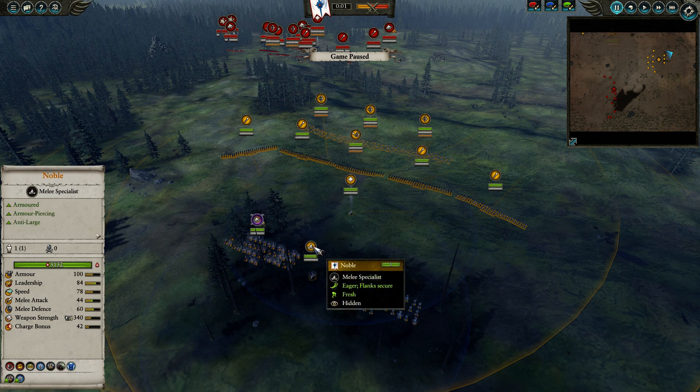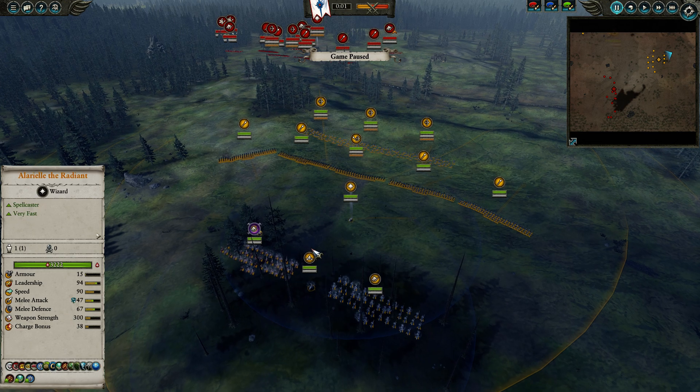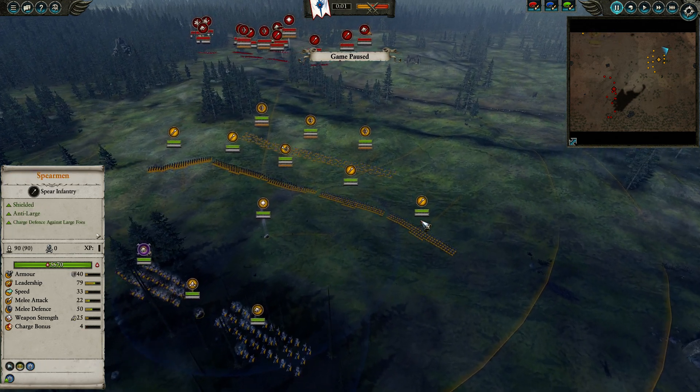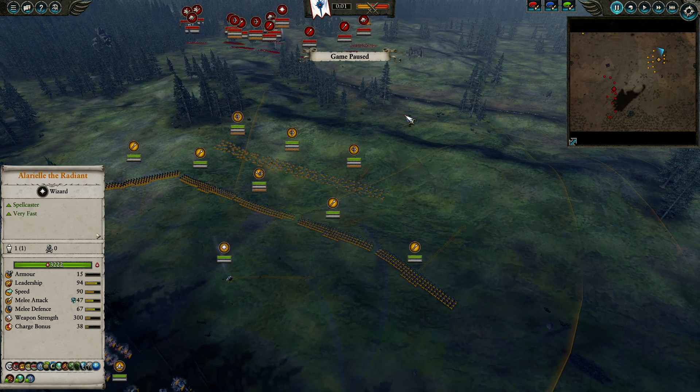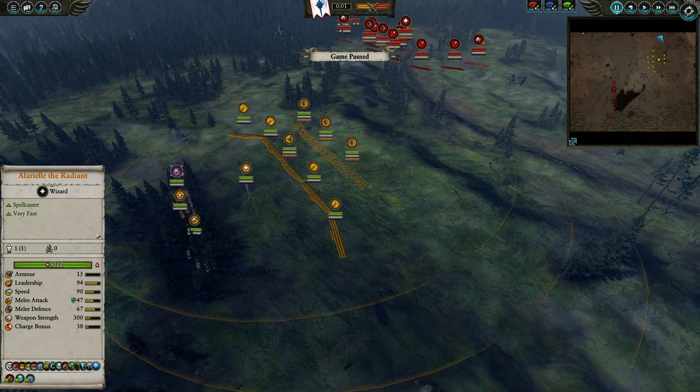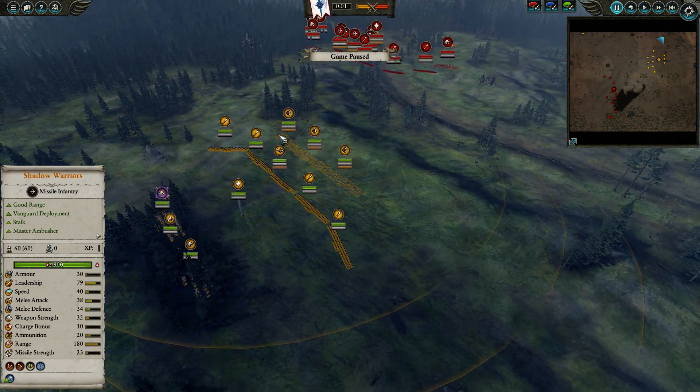The Noble has his stock item, the Armor of the Stars, and I believe the Missile Resist item, Sacred Incense, which gives 12% Missile Resist. If you put them near Dragon Princes, they get that Missile Resist, which helps negate some of the ranged pressure that the Wood Elves will generally bring in this matchup.